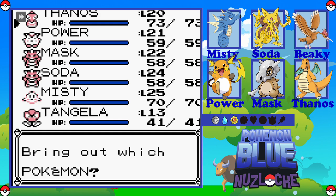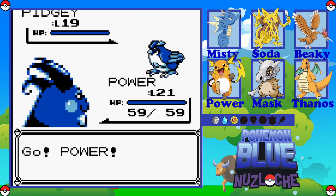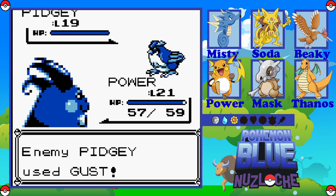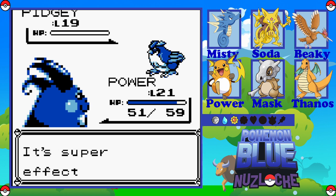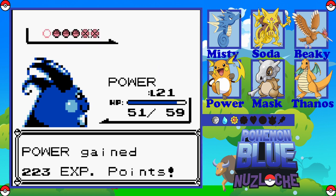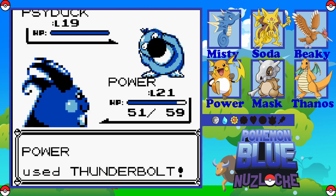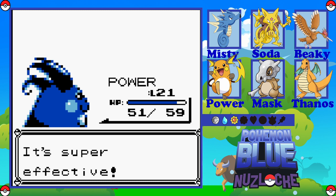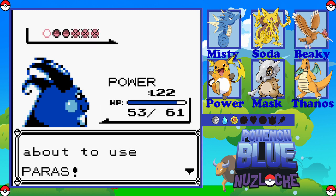I've got a stream that I'm going to be watching at about 11 o'clock, so that should be fun. I've got a shift at work but I start at two, so I've got some time to chill, have some food, relax. We're staying with Power, we'll get him some levels. I might have to grind him and Mask up a little bit, maybe to level 23 or 24. Power just levelled up — now at level 22.